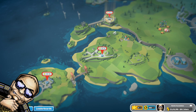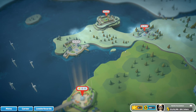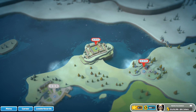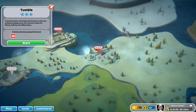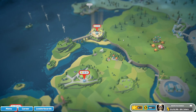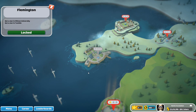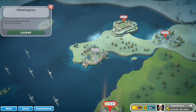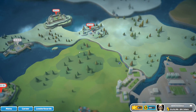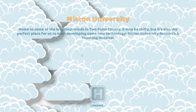Hi everyone, and welcome back to some more Two Point Hospital. Let's continue where we left off. We have a few options: we can go to Mitton University, we can go to Thumbull, or we can get a two-star rating in one of our existing hospitals. Let's go to Mitton University — it's required to unlock Flemington. We could also go to Thumbull, but let's do the University first.